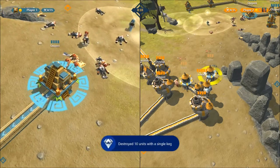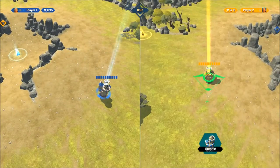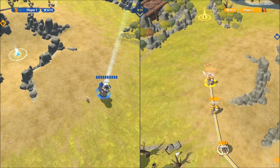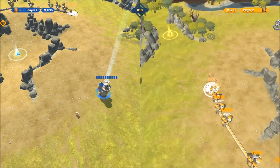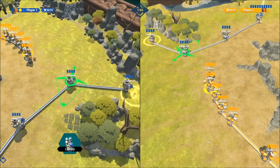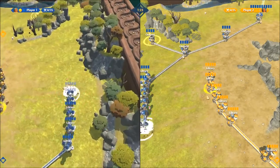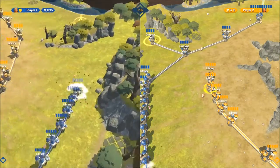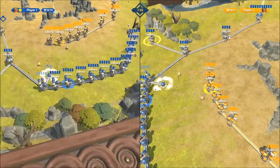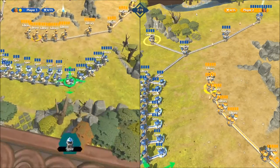All the other achievements are done — just the haste one is left, and it's glitchy at the moment. A patch is coming to fix it eventually. What I did to get it: build a lot of libraries and spires, set up garrisons and barracks to get a lot of units, then just keep spamming them with haste shots. The haste spell has a 43-second cooldown, so building many spires helps. When I got it, I had to shoot them over and over — eventually the achievement just popped.